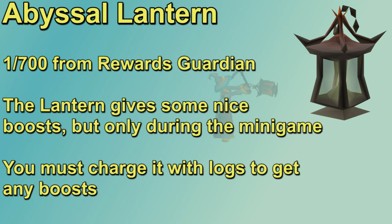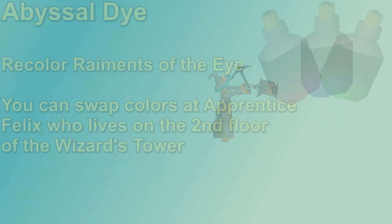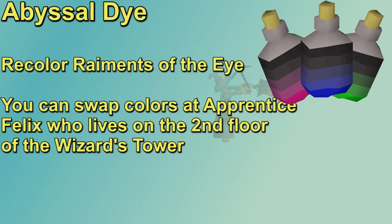The abyssal lantern is another unique pull from the rewards guardian at a 1 in 700 rate, and it can be wielded in the shield slot. The lantern only provides boosts during the minigame and won't help with regular runecrafting. You can charge it with different types of logs for unique boosts — most conveniently redwoods, which make your pouches not degrade and give bonus points and bonus runes. The abyssal die is a 1 in 400 drop for a random color die, which can be used on a piece of the raiment of the eye outfit to recolor it (though not the boots).